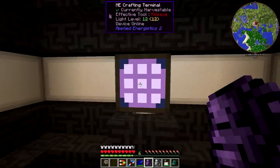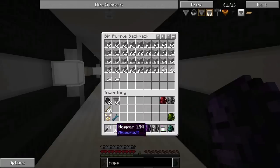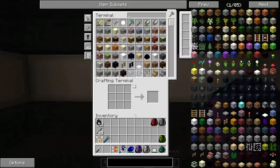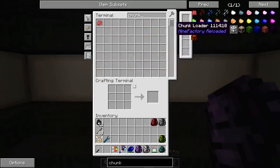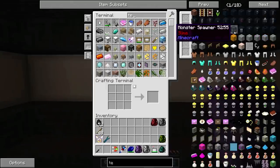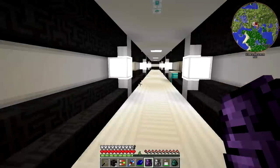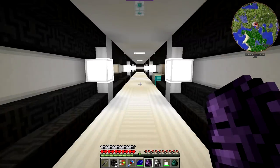We'll put the fans in there. I'm going to need a whole bunch of hoppers, so let's make two stacks of those. And then we're also going to need... I don't suppose I have any more nether stars? We might have to go kill a wither. We'll need a chunk loader and another tesseract, so let's make a couple of those. Let me get some preparations done and I'll be back in just a little bit.